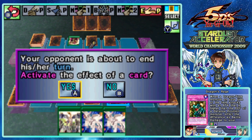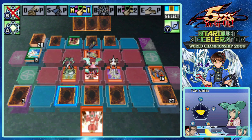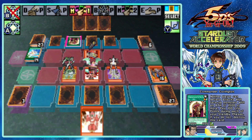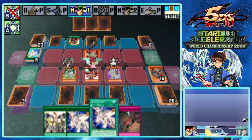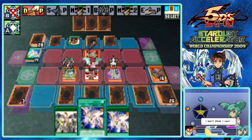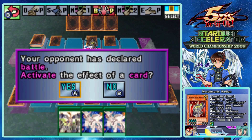I was so excited for Wingbeat of a Giant Dragon to actually do something, only to never draw a monster that would let me use it. My Body as a Shield - My Body as a Shield! Well, I don't think Messenger of Peace is optional - so this is their last turn. Oh no, it says 'if you do not' so it is optional, so they'll get one more turn.